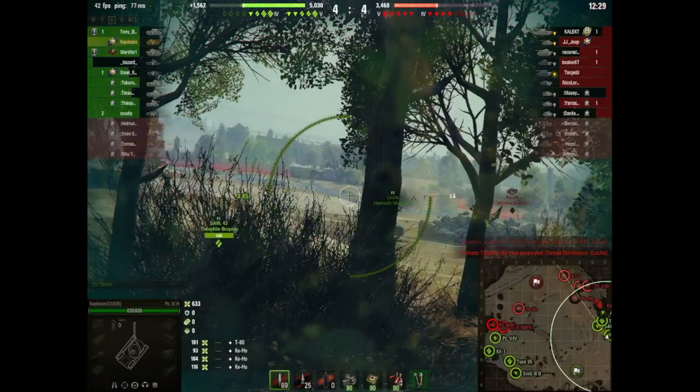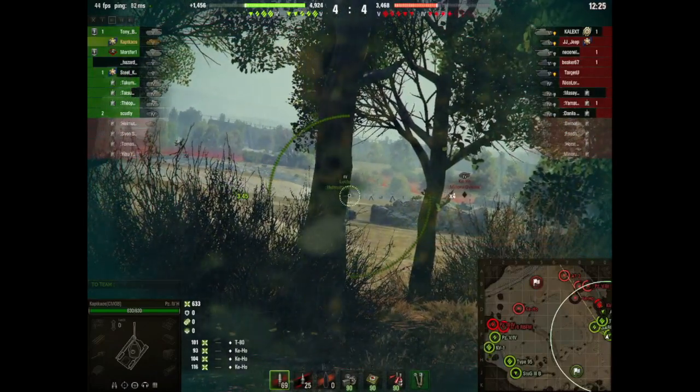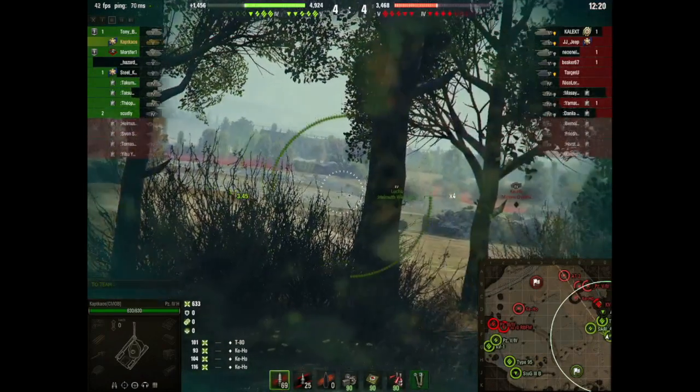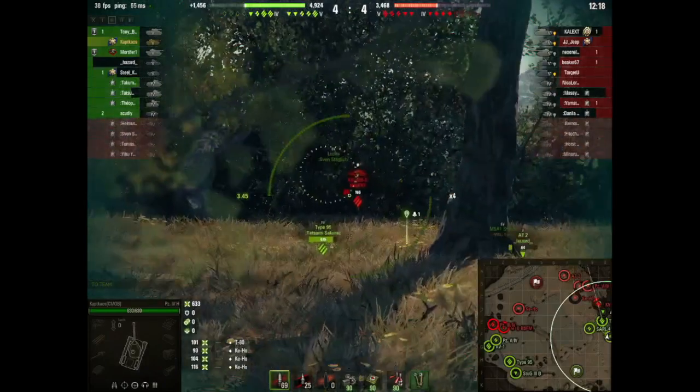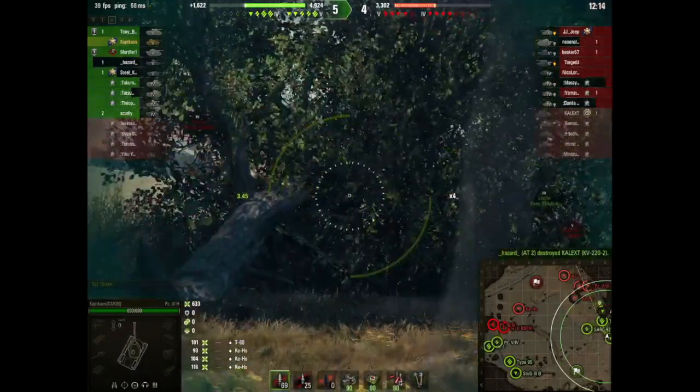The only weak spot on the Panzer 5-4 is up on top of the turret where the Commander's cupola is, other than once they've had damage done to them. Once they've had damage done to them, then you're going to start damaging the 5-4 when you hit them elsewhere.